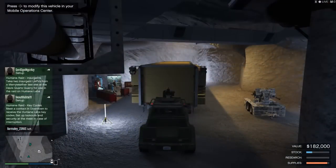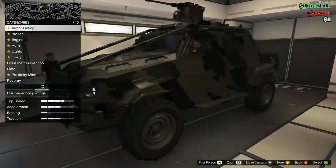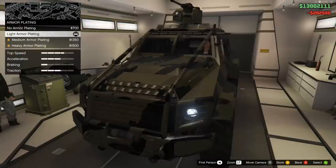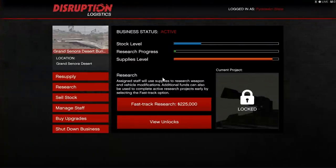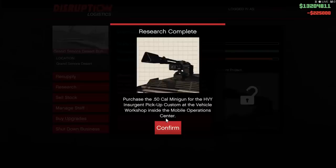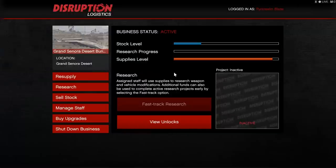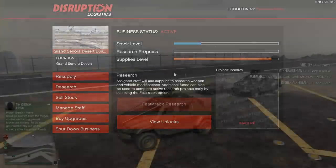In order to grab yourself an Insurgent Pickup Custom, you must first purchase the Pegasus version from the Warstock Cash and Carry website. Then take it to your bunker for it to be upgraded inside your mobile operations centre. Do keep in mind there are a couple of research unlocks you must first complete before everything is available for purchase, so if you want the minigun as well as the extravagant armour plating, you'll need to get your research done.